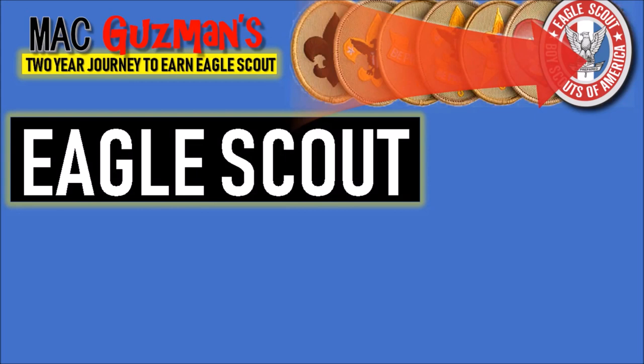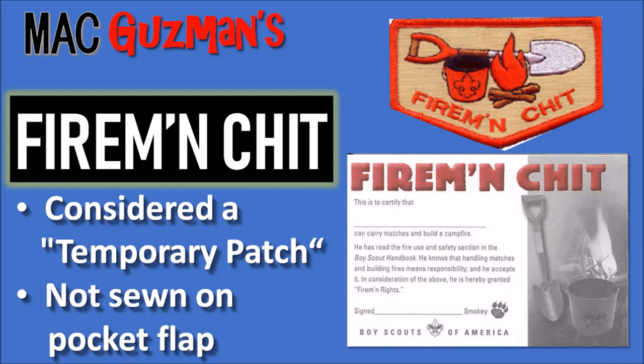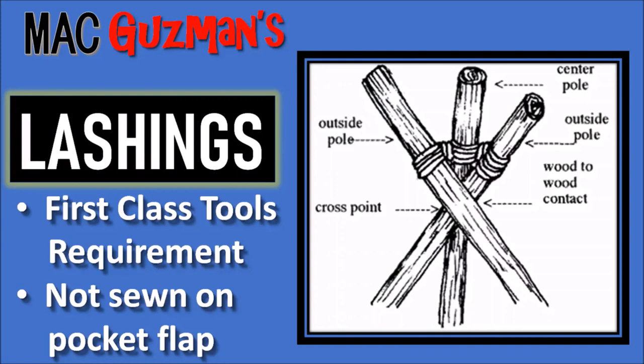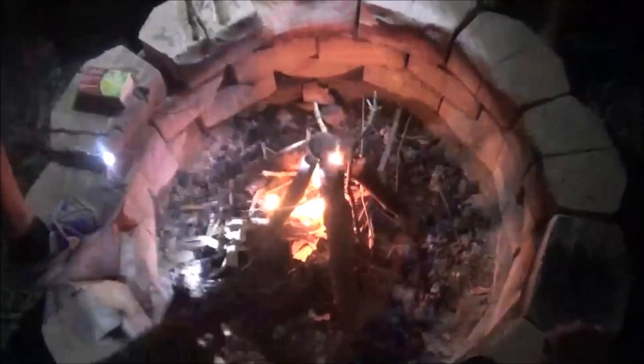Hey guys, Matt Guzman here, back with another video on my progress to Eagle Scout in less than two years. Today I'm going to be going over the firemanship requirements and the lashing requirements for First Class. The firemanship is a very good asset to have in Boy Scouts — it is considered a temporary patch, not sewn onto the pocket flap, but it comes with great responsibility. I'm also going to be going over lashings for First Class in the tools requirement section.